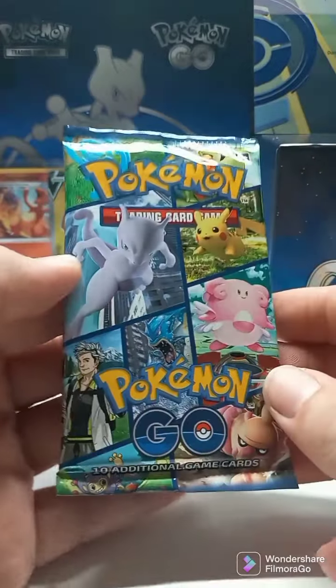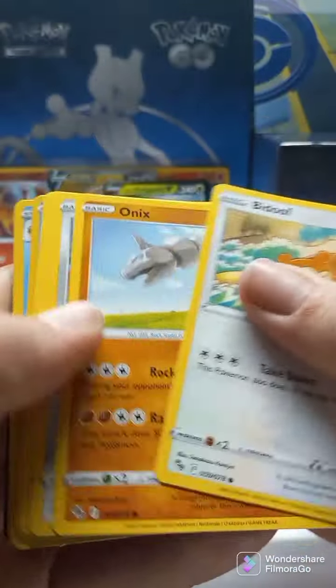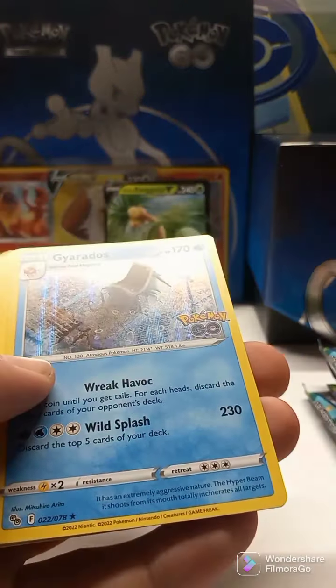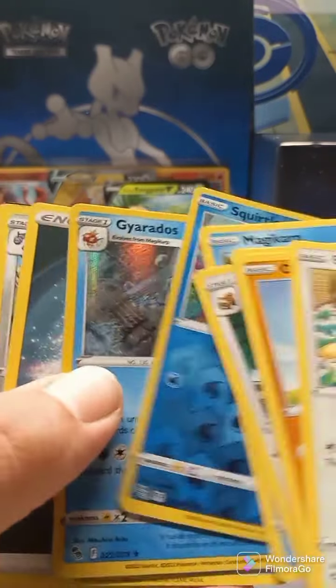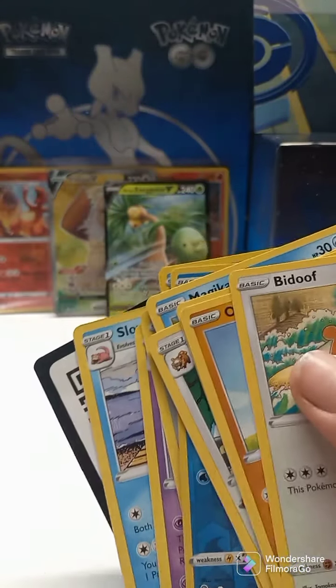Next pack, Pokemon Go Elite Trainer Box. Let's see what we got here — Squirtle, and I think that's a Gyarados. Gyarados, Holo Rare. Not a bad art on that guy. As always, thanks for watching. Be sure to leave a comment below.